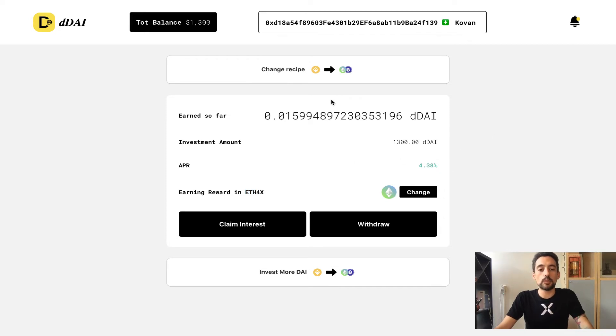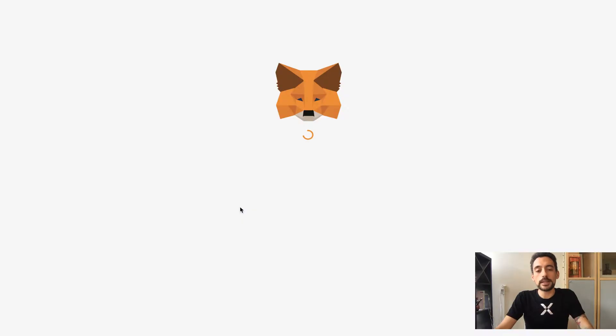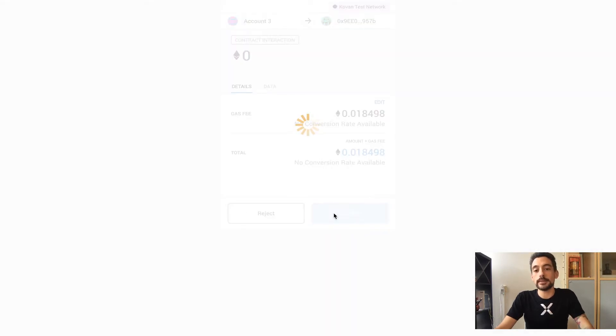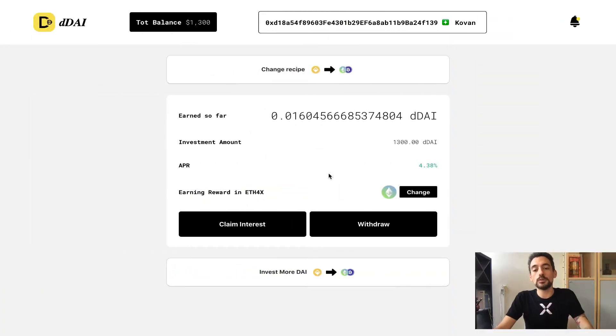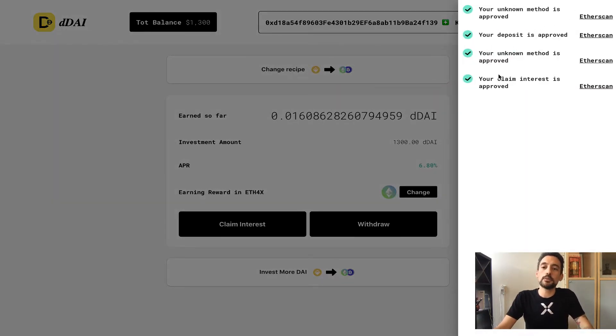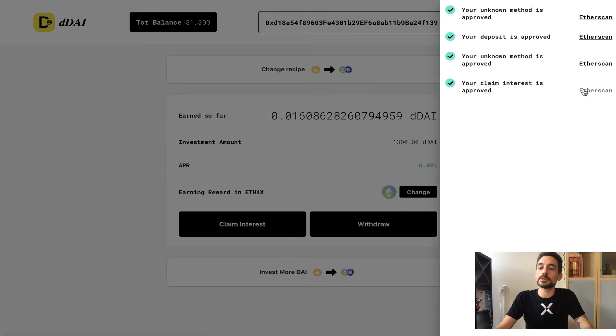Let's see what happens when I claim my interest. Right now you need to manually click claim interest from time to time, but once we hit mainnet you'll be able to select a service that implements dollar-cost averaging for you — claiming interest on a weekly or monthly basis, whatever you like — effectively implementing a DCA strategy automatically based on your interest.